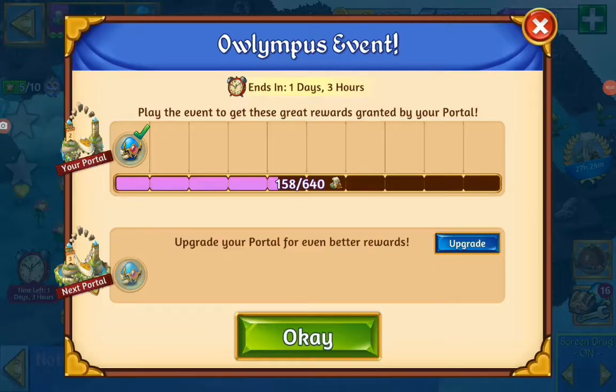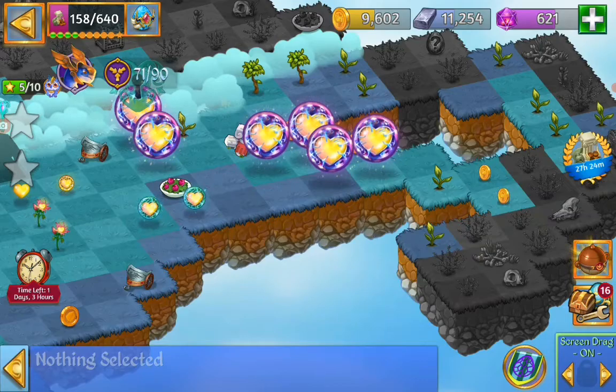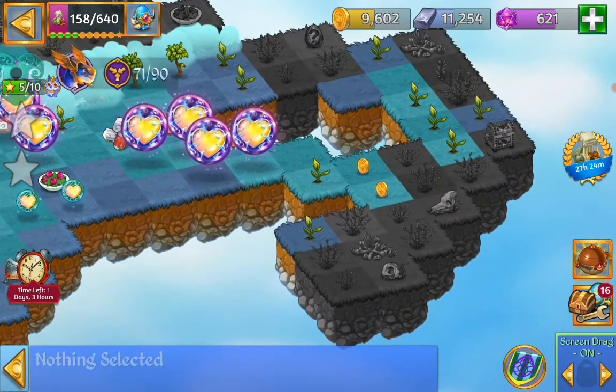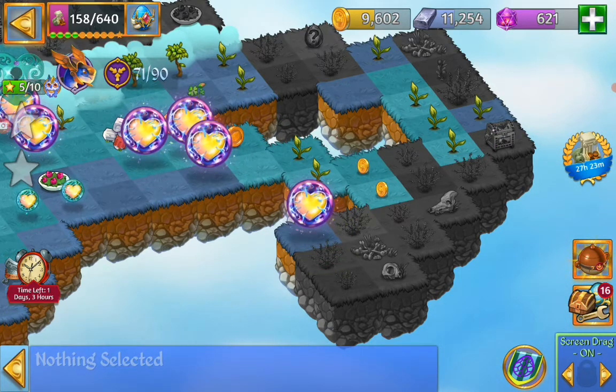Hello, Nell here. We are playing part 2 of the Owl Olympus event in Merge Dragons. We got our 6 Life of Heavens and we have to create a ceramic fruit bowl and heal the land. So let's launch an orb down here in the right hand corner.